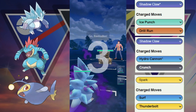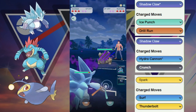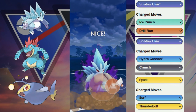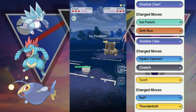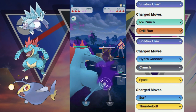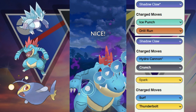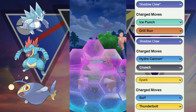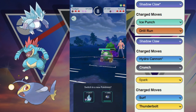Next we got Bastiodon versus Sandslash — pretty decent matchup. In fact we have triple counters to this Bastiodon. But if we know anything from last season, Bastiodon is paired with some pretty hard-hitting mons. There's the Torterra with Razor Leaf. So we decide to switch out because we think Sandslash is going to be triple good against this team, saving some health on the Sandslash.